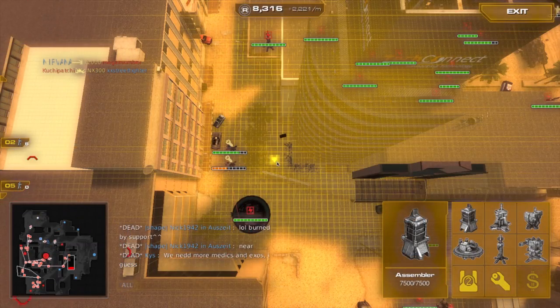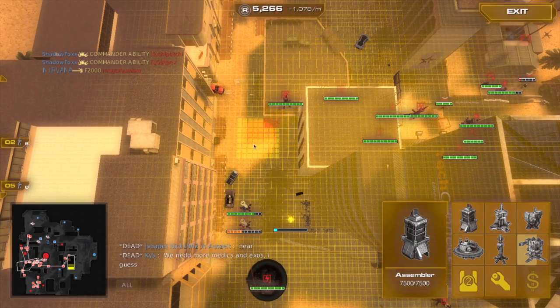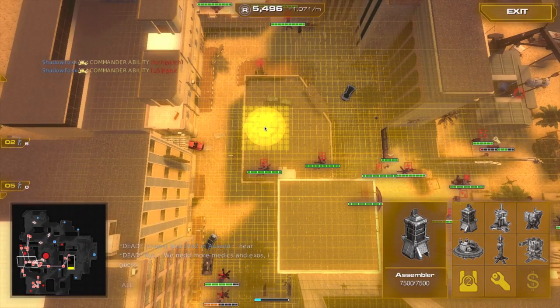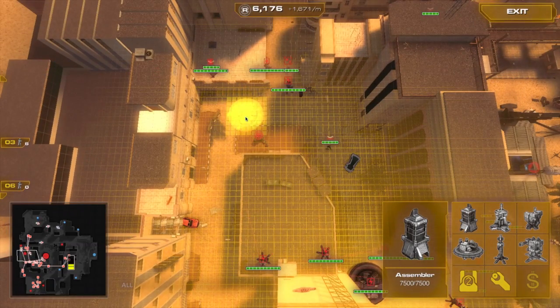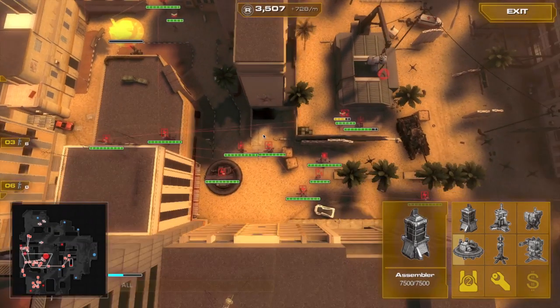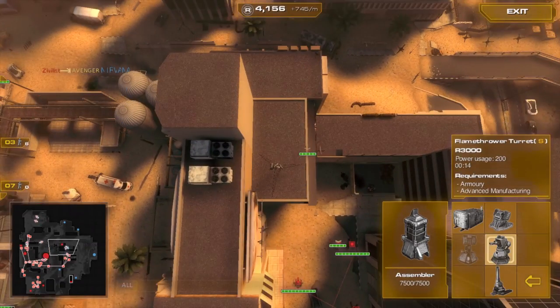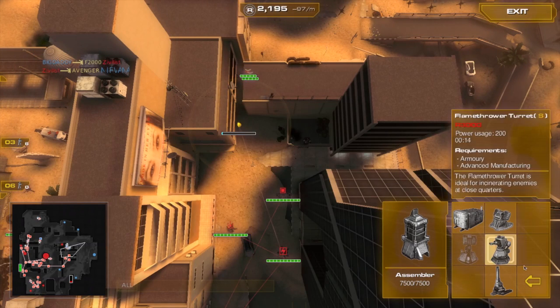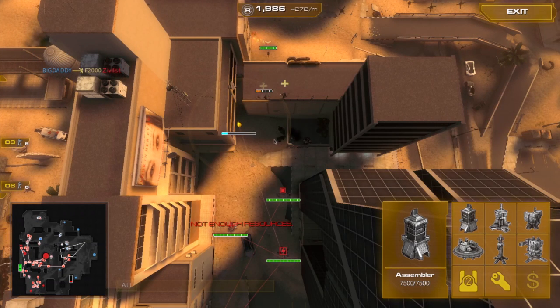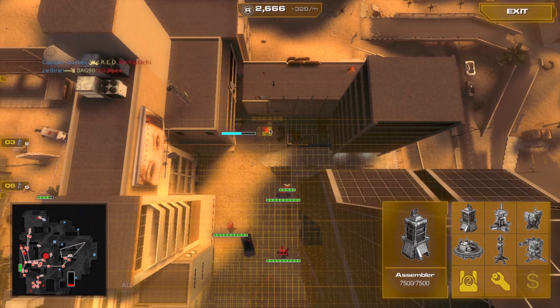I'm going to put a rocket turret right there just in case an engineer tries to come up the back way. Resist the temptation to put power structures on the roof — there's a lot of space up there but they can be taken out very easily from a very long distance. I built some forward spawn, two turrets, and some supplies for my men. This will help my men to quickly come up the right side and also flank them from both the right and the left, making it easier to continue capturing the secondary resource points.